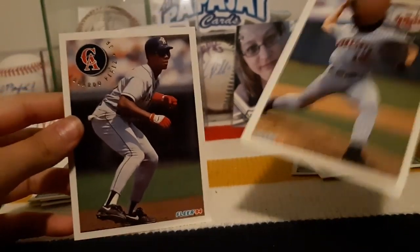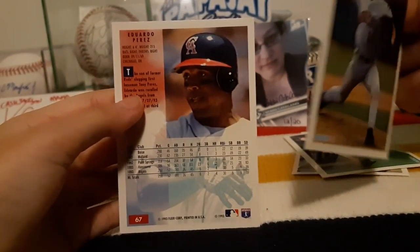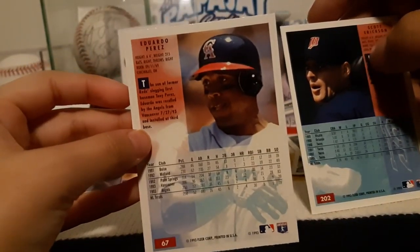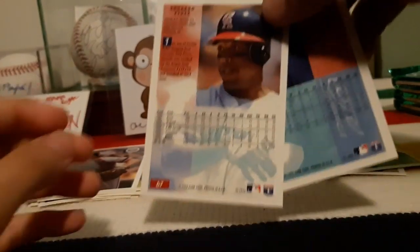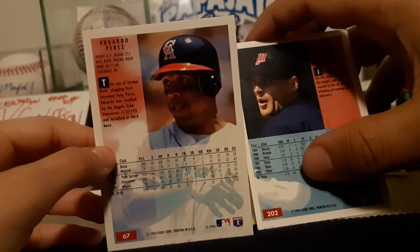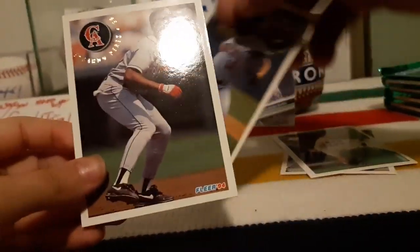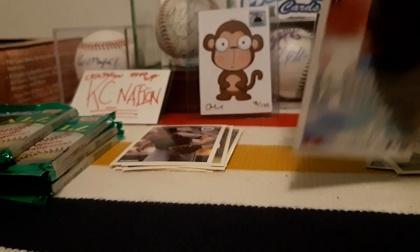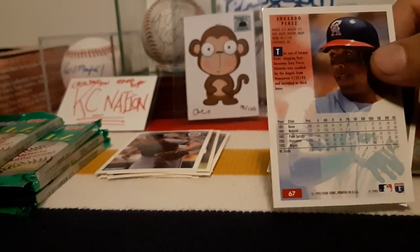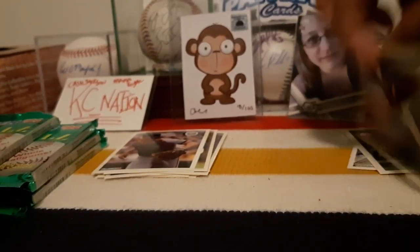We've got an Angels and a Twins card. I got Scott Erickson and Eduardo Perez - I remember that guy. He's a pitcher with a 3.78 ERA, but he's also got a good average. You win on that one - he's got a lower average than that.